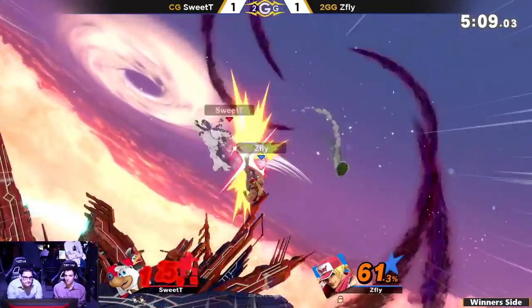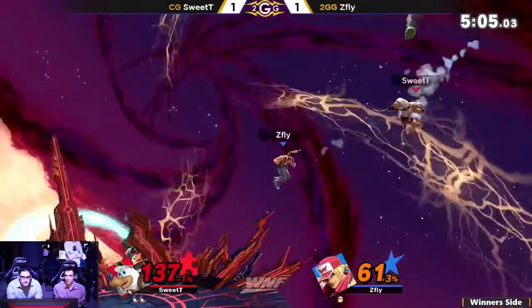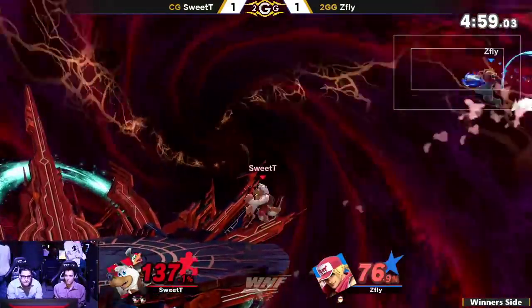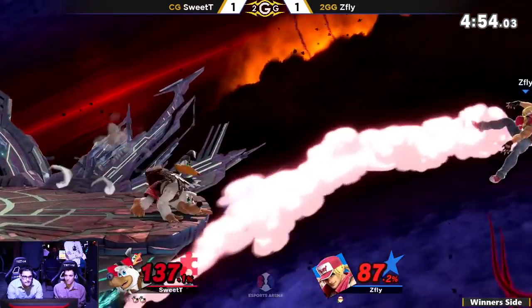Got a nice snare. He doesn't have a jump. He wouldn't make it back. I love the use of Crack Shoot right there to cover the air dodge. It has two hitboxes — it lasts forever, so it's pretty good at catching air dodges and landing options. It's also really good at covering people on the platform.